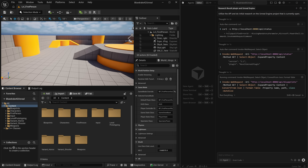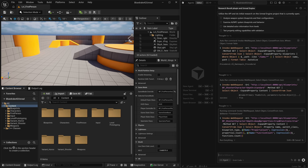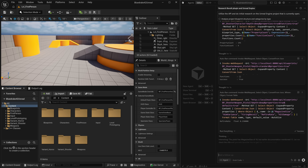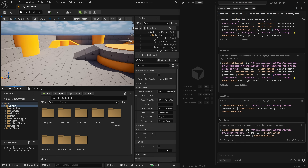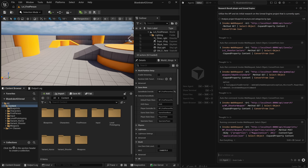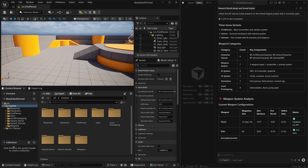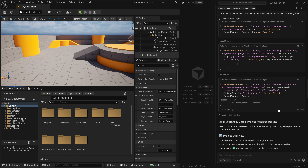You can see it initially asked the plugin what version it is, and the plugin responded: yes, I am running, this is the version. Now that it knows the version and how to start talking to the plugin, it's going to start gathering information about everything inside of the project — looking at the blueprints, looking at the levels. This is actually one of the best use cases of this plugin: to very quickly learn about Unreal Engine projects, giving you a full snapshot of everything in the project and how it's currently working.